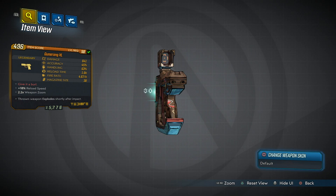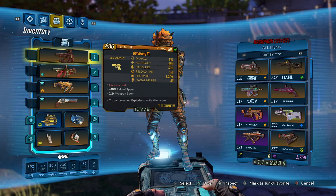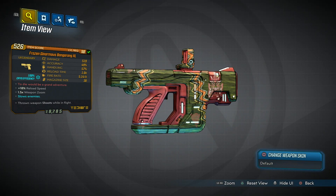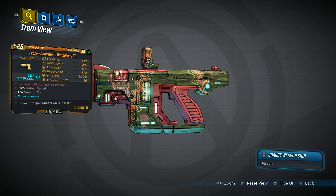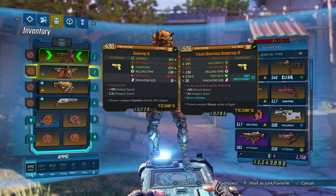So we've got the Gunnerang XL with the red text, 'give it a burl.' This one basically is just like a boomerang — you throw it out, it'll fly around, come back and explode. If it hits any enemies on its travels, it'll explode. We've also got the frozen ginormous Bangarang with the red text, 'to die would be a grand adventure' — a reference to the film Hook. The Bangarang's a little bit different in that when you reload you throw it out and it'll shoot bullets as it flies around and returns back to you.